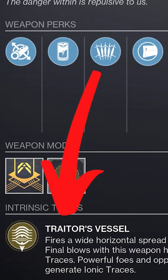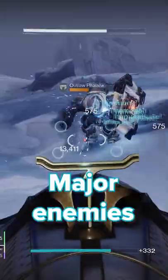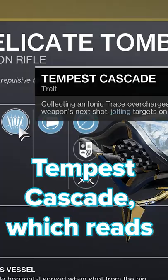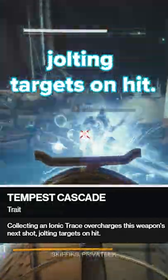The exotic perk is Traitor's Vessel, which says final blows with this weapon have a chance to generate ionic traces. Major enemies and other guardians will always drop a trace. This ties into its second perk, Tempest Cascade, which reads: collecting an ionic trace overcharges this weapon's next shot, jolting targets on hit.